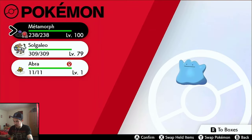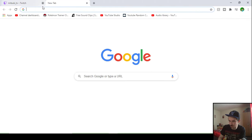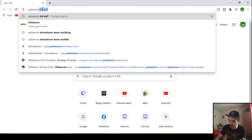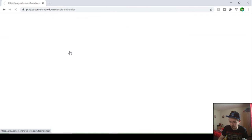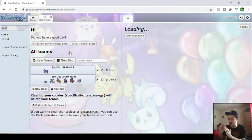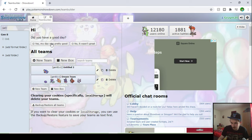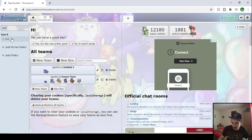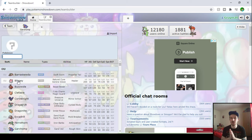The next thing is to go to Pokemon Showdown's team builder — I'll put the link in the description. You're going to use this website to plan the Pokemon that you want, then match it on your Switch and breed it with the ditto. Just go to new team, get to the team builder option, click on any slot, and click add a Pokemon.